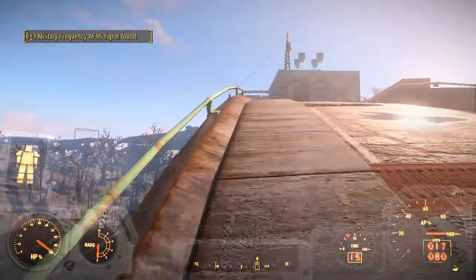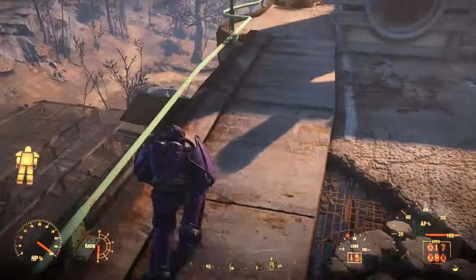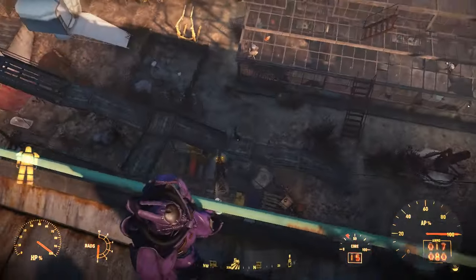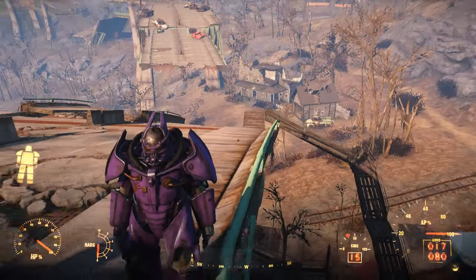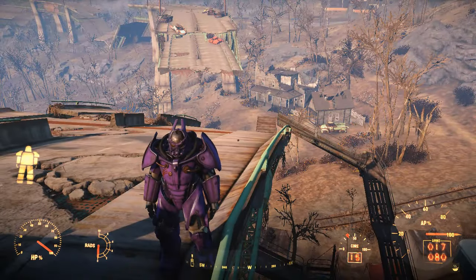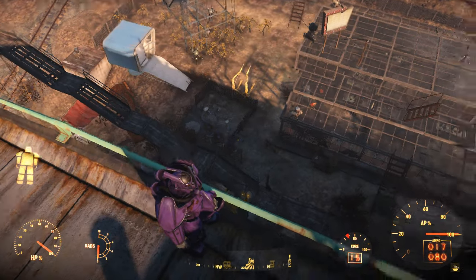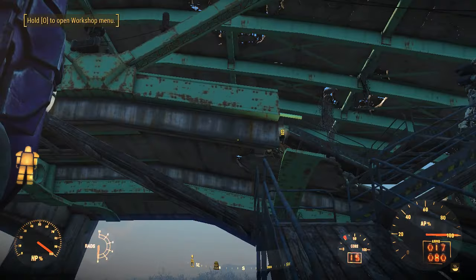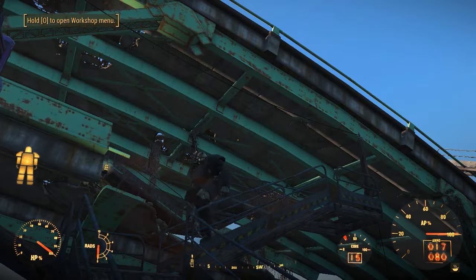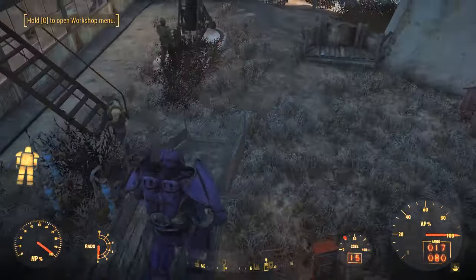OK, so that's the ramp system. The next stage — we're going to be discussing the other secrets of Grey Garden, which is the roof. You can build on the roof of the greenhouse, as I will demonstrate next. Just let you enjoy the view. And another thing — if you can get your companion to walk up and down the ramp, then you know the settlers will go up there. OK, let's move to the roof.